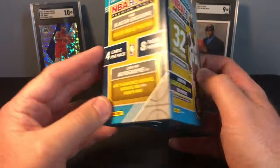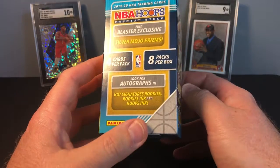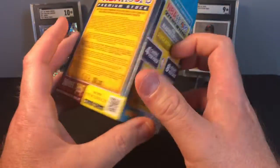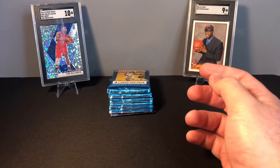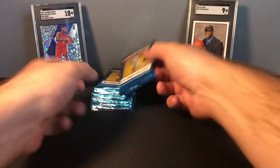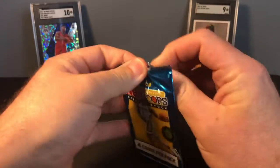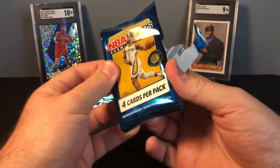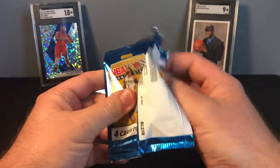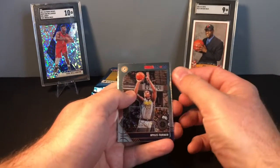So maybe we can redeem ourselves today and find one of the top rookies from this class in either a color or a silver. We're looking for the blaster exclusive reds — chances for autographs are very slim — and then there's also blaster exclusive silver mojos. There are eight packs, four cards per pack. Please hit the subscribe button and the like button; it helps with YouTube's algorithm, and drop a comment — I like to interact with my viewers.